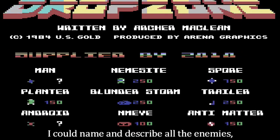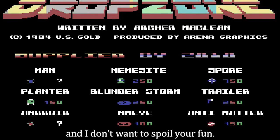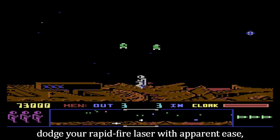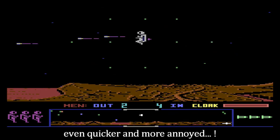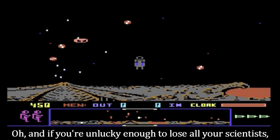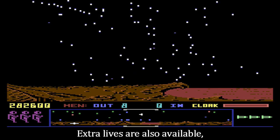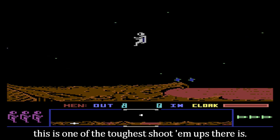I could name and describe all the enemies, but the main screen lists them anyway and I don't want to spoil your fun. But anyone who's played the game will know that most of your opponents are permanently in a bad mood. They dodge your rapid-fire laser with apparent ease, and have a nasty habit of mutating into something even quicker and more annoyed. And if you're unlucky enough to lose all your scientists, volcanoes explode and throw up the kind of stuff that results in instant death. Extra lives are also available, which is good because on later levels this is one of the toughest shoot-em-ups there is.